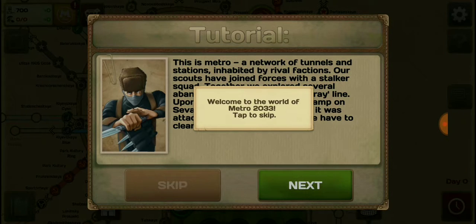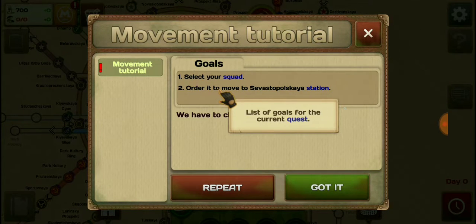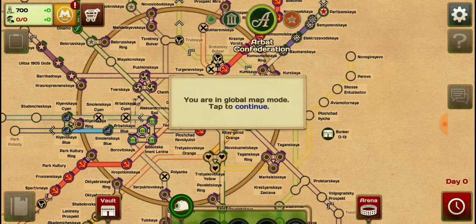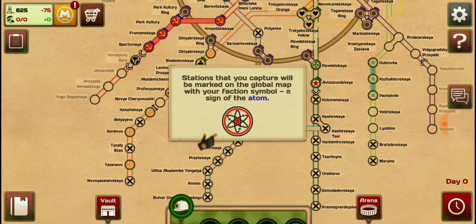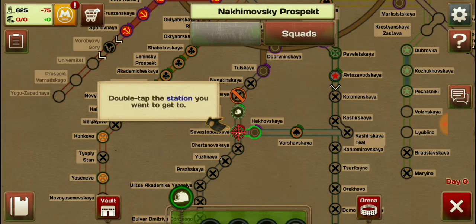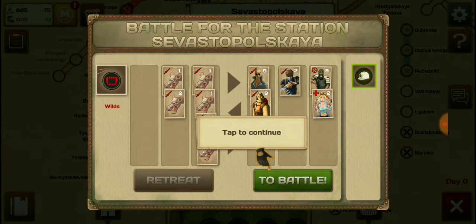Most room stations — you can get a chance to see. Movement tutorial: select your squad, order it to move to swap the station. Detail quest description — tap to continue. You're in global map mode — tap to continue. Stations that you capture will be marked on the global map with your faction's symbol. Tap the icon in your squad — your units are on the right, enemies are on the left. The battle has to continue.